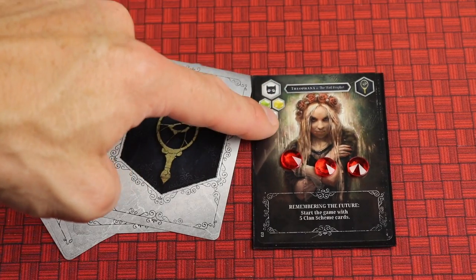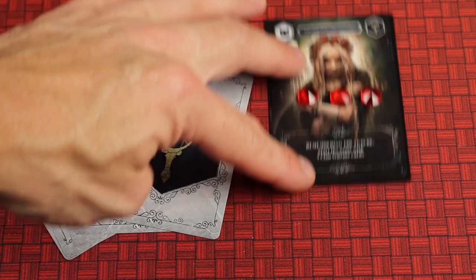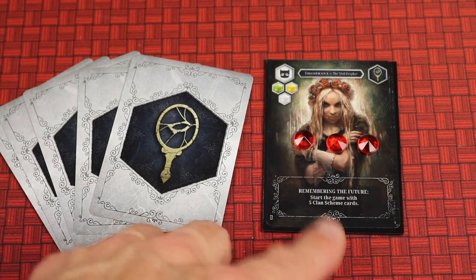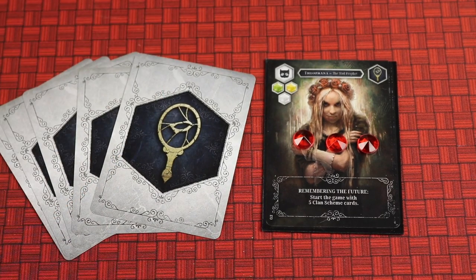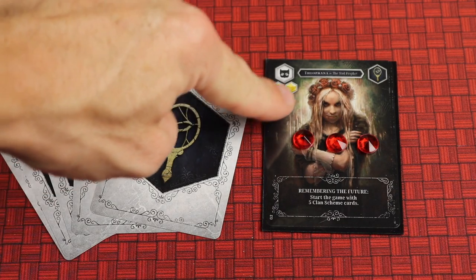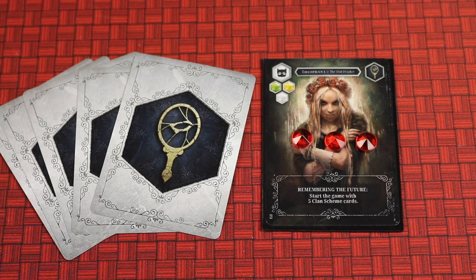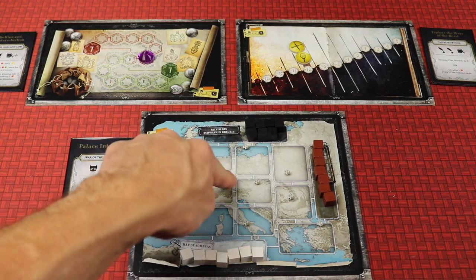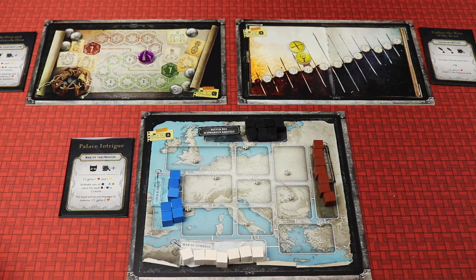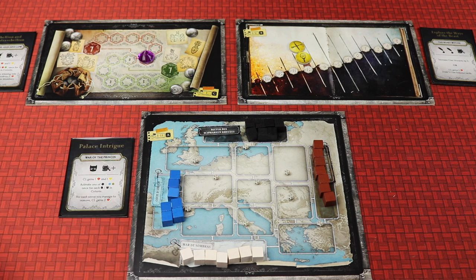Everybody's clan leader is going to be at the top of their clan and different characters are going to come off them, splitting like a family tree. Each clan leader has a special ability — for example, this one says you start with five scheme cards instead of three. Each character in the game has three different attributes tracked by different colors. Another main part of the game is the three different battlegrounds. During a campaign, different and new battlegrounds will come in while some are removed, so each game in the campaign feels a little different.